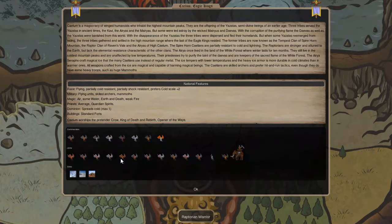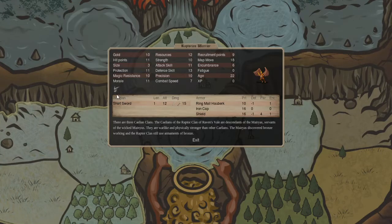Next, we have the Raptorian Warrior. It looks like just an upgrade from the Raptorian Militia — a little bit more gold, I believe two more, and more than double the resources. You won't have any cold resistance, which might be a big deal. His shortsword has slash and pierce damage, which is interesting, and he comes with a helmet — so he'd be useful against archers, though still not my first choice.